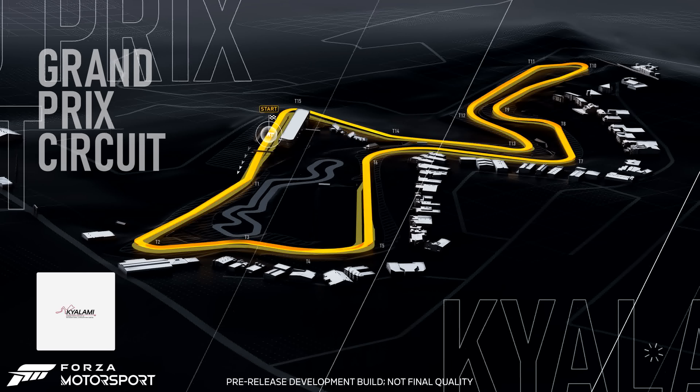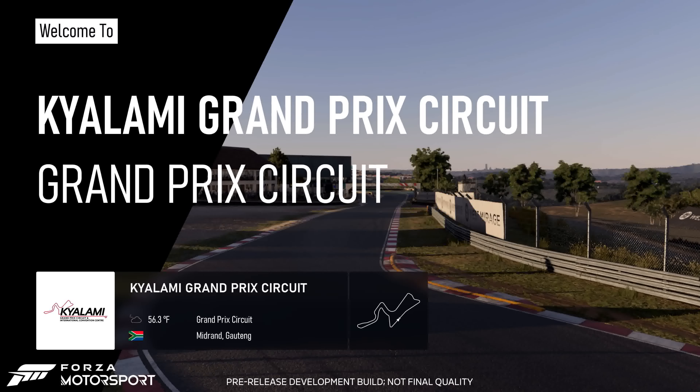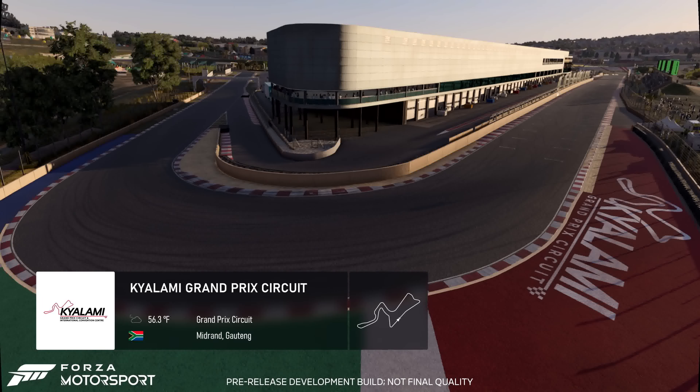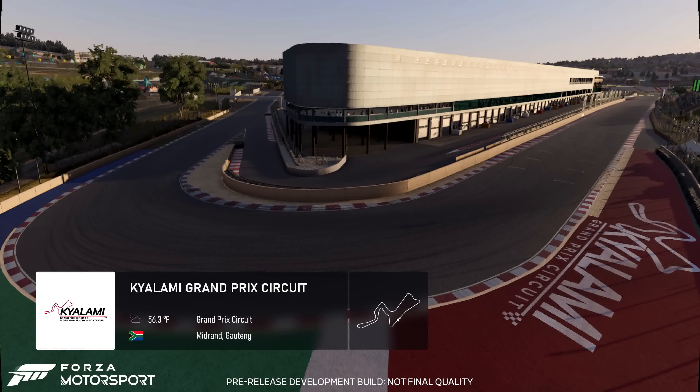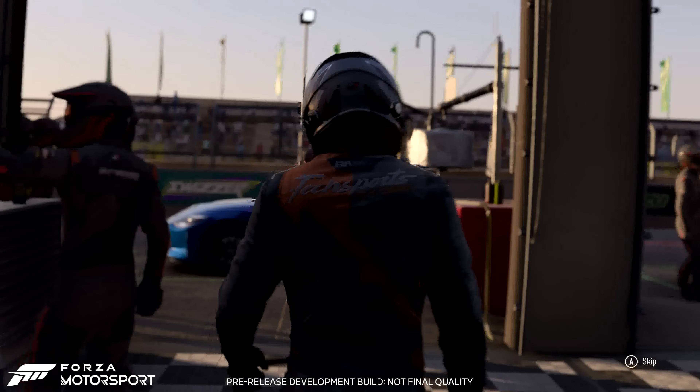Forza Motorsport delivers clean, fun and competitive racing in both single player and multiplayer. They've prioritised development efforts on circuit racing with modern race cars and modern production cars. This focus impacts the entire game — from the cars and tracks included to the new rendering features, physics, AI and gameplay experiences. With that in mind, there will be no drag or drift game modes available at release, though drag tyres and drift suspension will be available as car upgrades from day one, usable in experiences like private meetup lobbies.